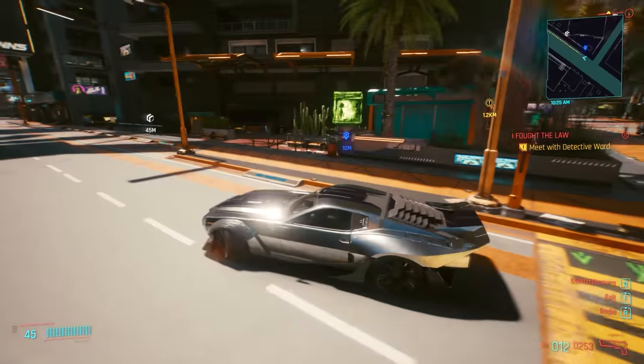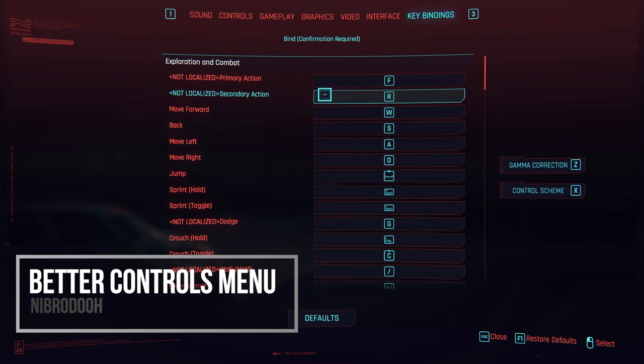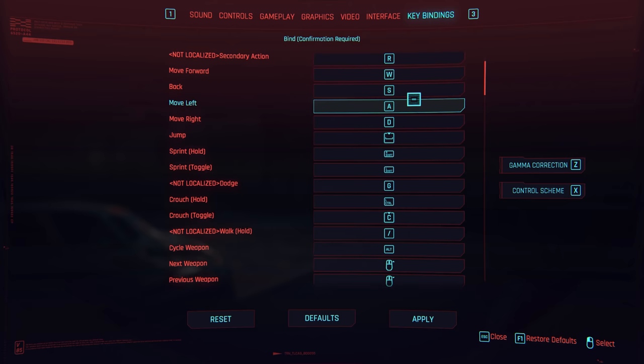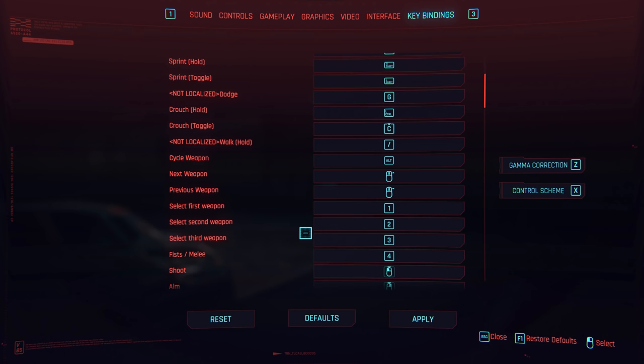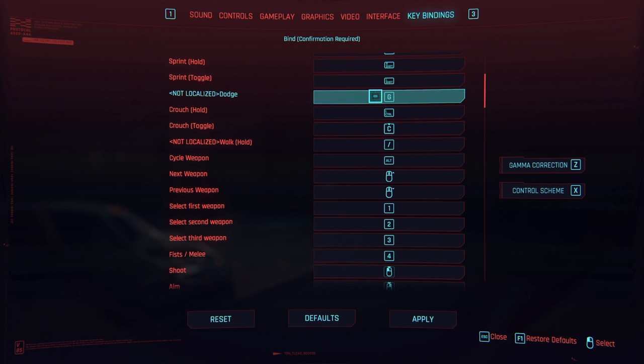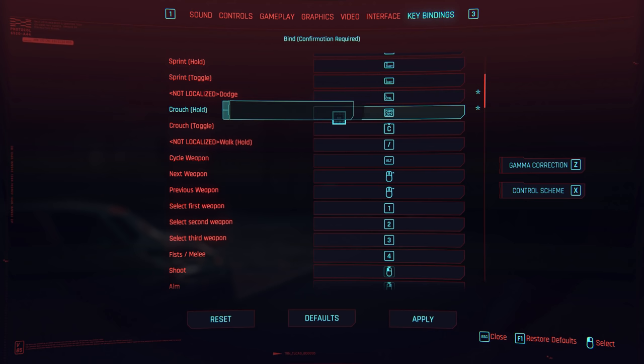The first mod is the Better Controls Menu. What this does is enable several key bind options that are disabled by default but can be enabled by changing some INI settings. If you wanted to change the main interact key — which is typically F — to something like E as in many other games, this enables you to do that. It's one of those things that's in the files but disabled by default, and this mod enables it so you can actually customize them. It makes nearly every key in the game now bindable to something.